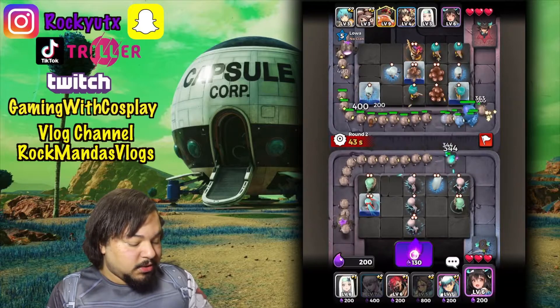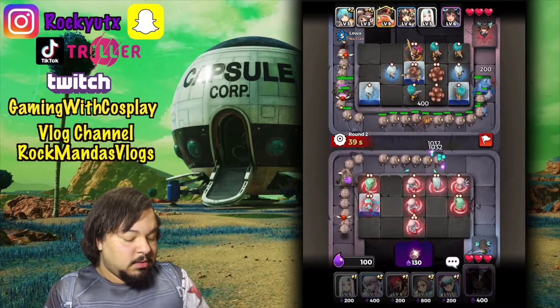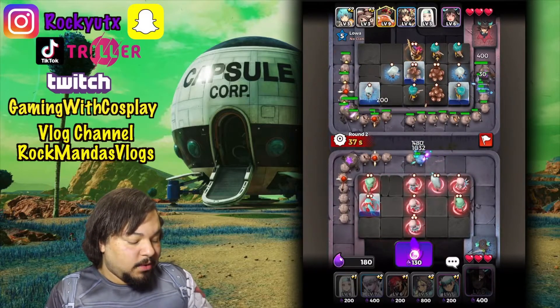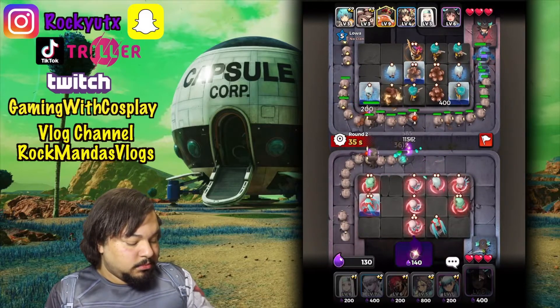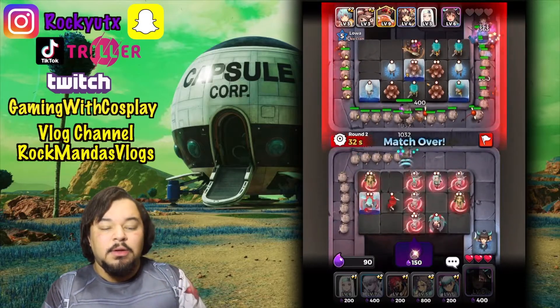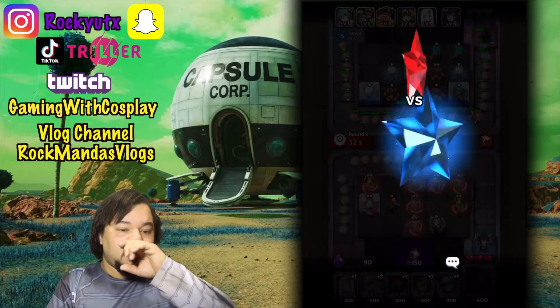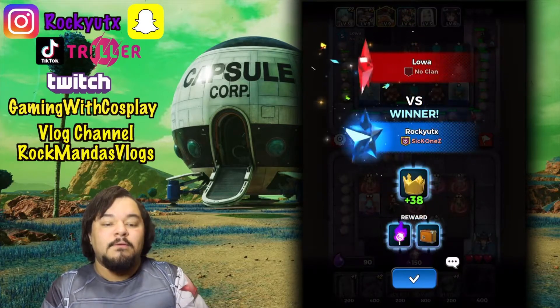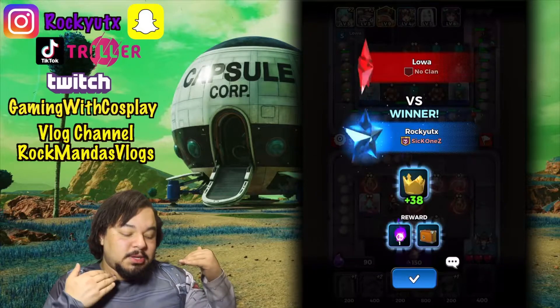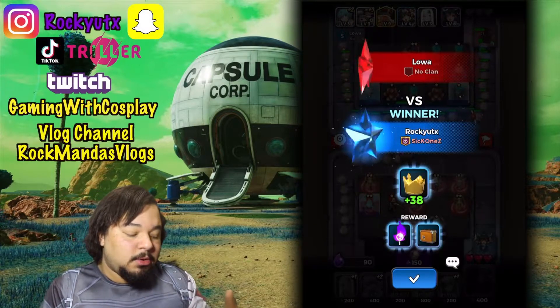We're going to need to do the same thing here — you do have three health and you're just going to need to strategize very well. We've knocked out the opponent's team — that's how this game works. It just gets harder and harder for both parties, and the purpose is to win the fastest to get the most amount of rewards.